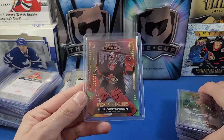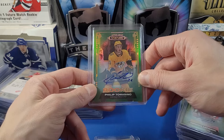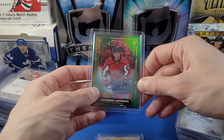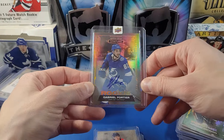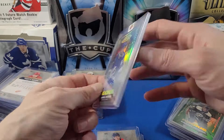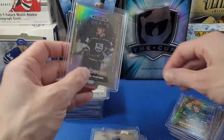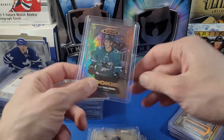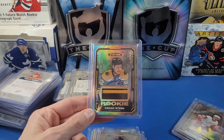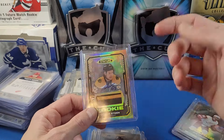Paul Cotter rookie auto to 199 and Brandon Duhaime green to 149. Philip Gustavsson rookie auto to 199, Remi Elie to 199, Filip Perfetti rookie auto to 25 — really short printed, a great card. Hendrix Lapierre to 50 green parallel, Gabriel Fortier to 49 image variant rookie auto, Gregory Hofmann blue to 149 green, Rasmus Kupari rookie auto to 199 for the Kings, and Willie Estoff to 99 for the Sharks.